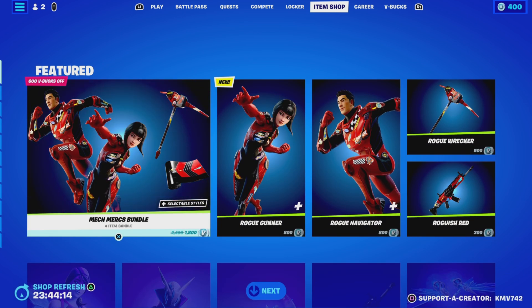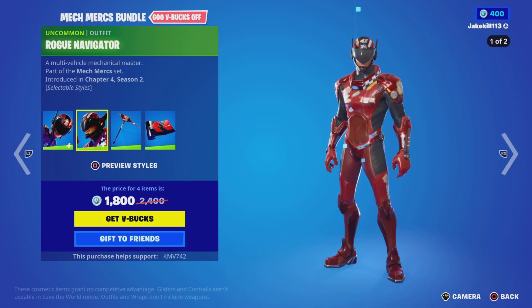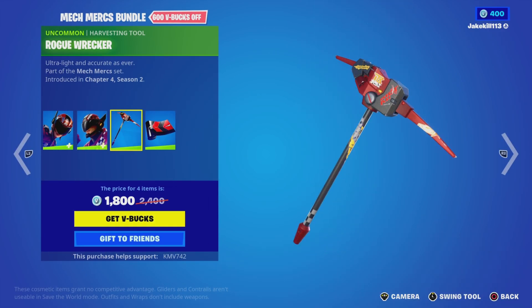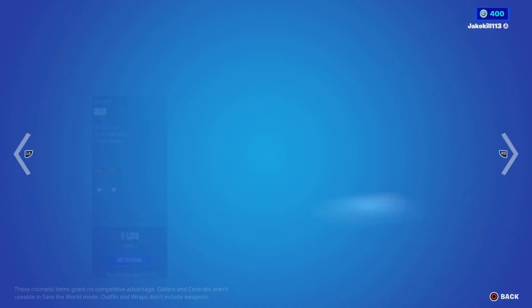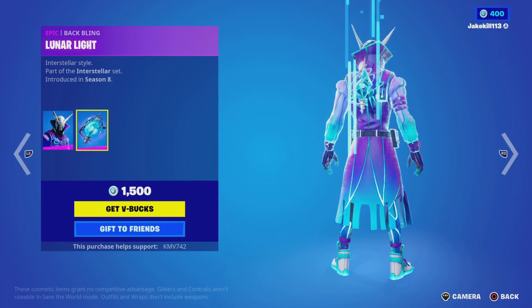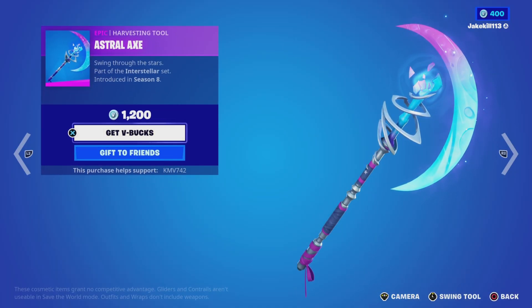We've got the Mech Pounder, the Rogue Gunner — checking if it's still the Rogue Gunner — and the Crash Visor. We've got the Rogue Navigator, still checking if it's the Rogue Navigator. We've also got the Rouge Wrecker pickaxe, the Rushed Red wrap, and Dream with the back bling Shattered Wing.